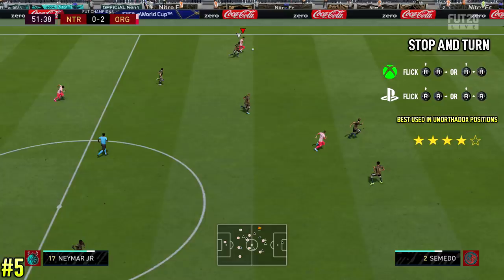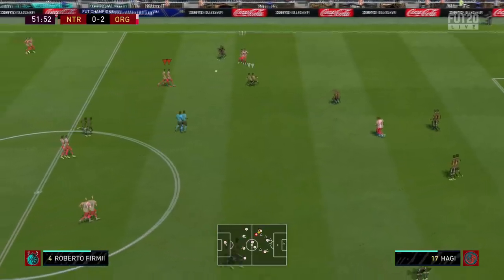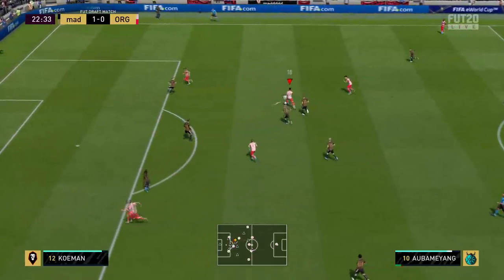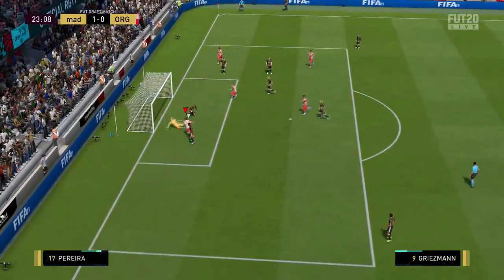You can see with Neymar — still out on the wing but at an angle — we stop and turn on the inside. It's actually a Berber spin because it's a five star skill variant but the same move, just performed slightly differently. And with Aubameyang, creating that space on the inside and then drilling it across for Daogleach to tap in. Those are the top five most effective basic and easy skill moves.